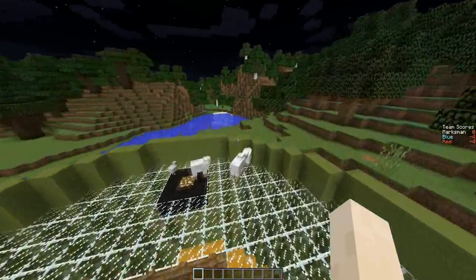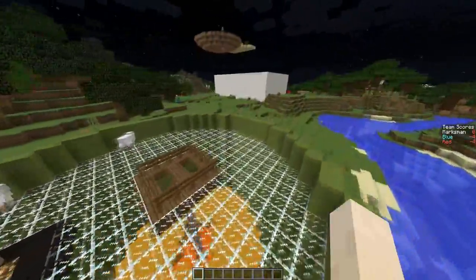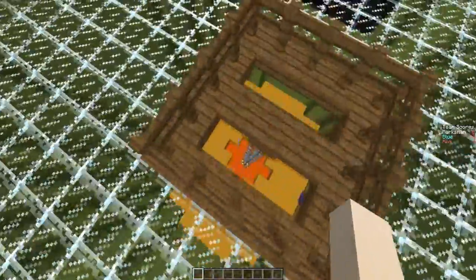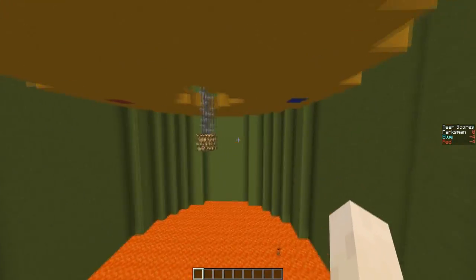Hey guys, welcome to a minigame tutorial and today it's on Sumo. The objective of this minigame is to hit your players with your knockback 10 sword into either the void or a pit of lava below.